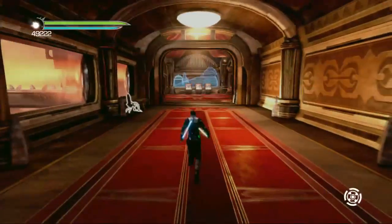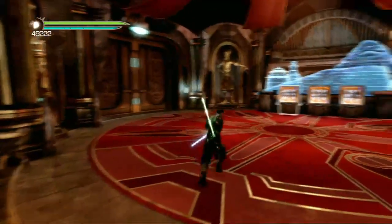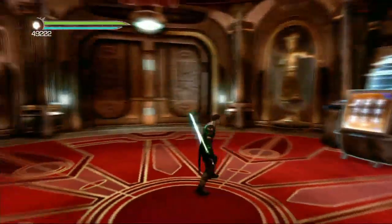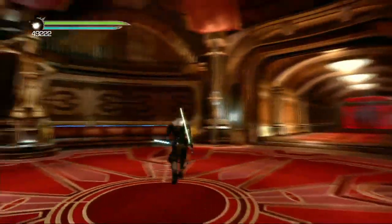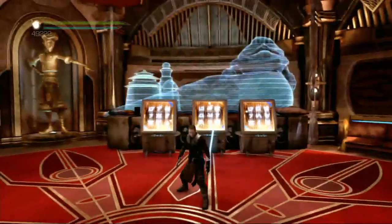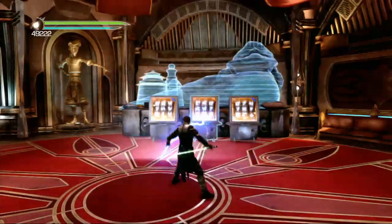So this is in Cato Neimoidia — this is the second level in Force Unleashed 2 — and you come up to this point where there's a hologram Jabba and there's all these Guybrush statues around the room. What you need to do is destroy these three slot machines, sort of future slot machines.